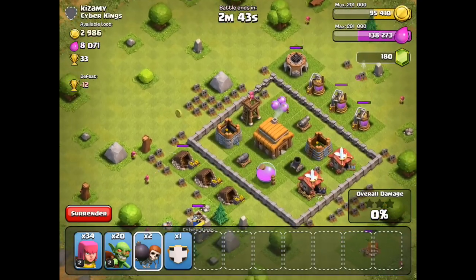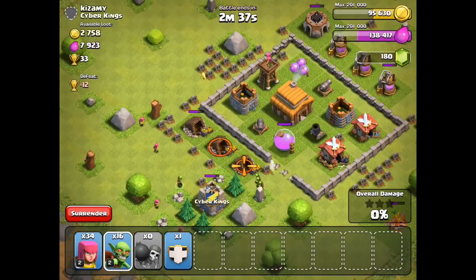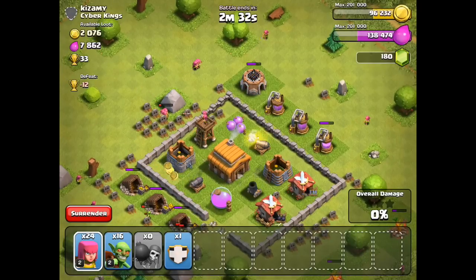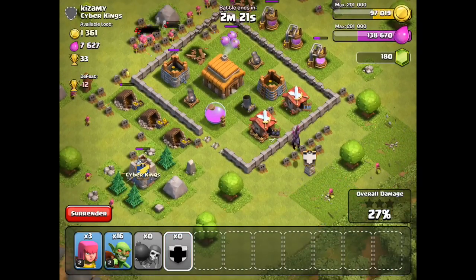I wouldn't mind it being touched up a little bit but looking similar to that - I think that would be pretty badass. It's most likely gonna look different though. No one really knows, but I really do hope a level 9 Wizard Tower comes because Wizard Towers are one of my favorite defenses. I love them, and I think a revamp making them look more like the Inferno Tower would be really awesome.